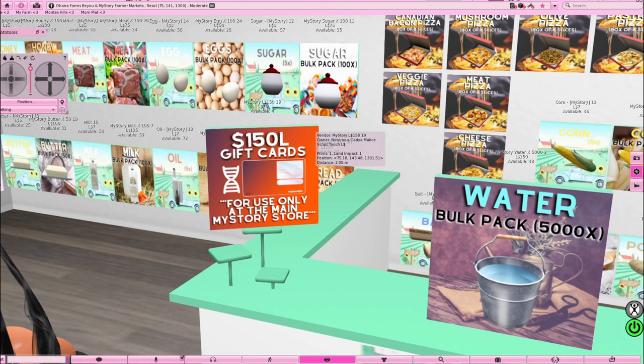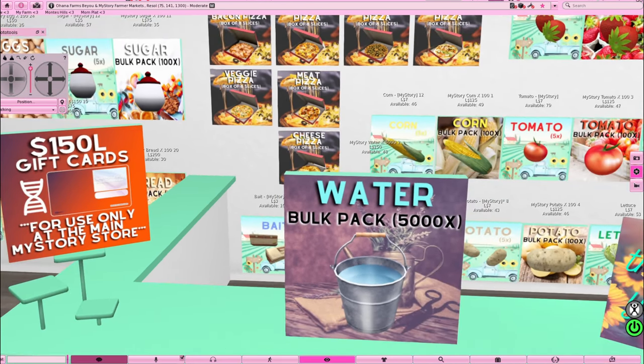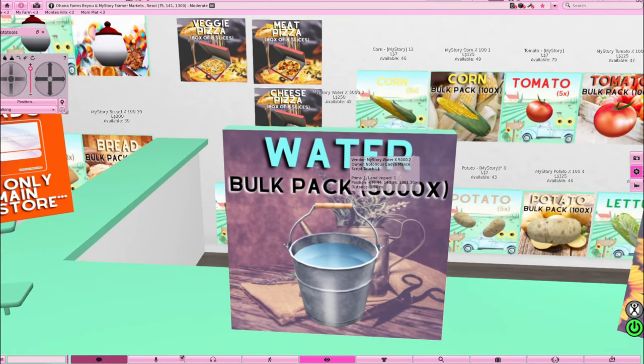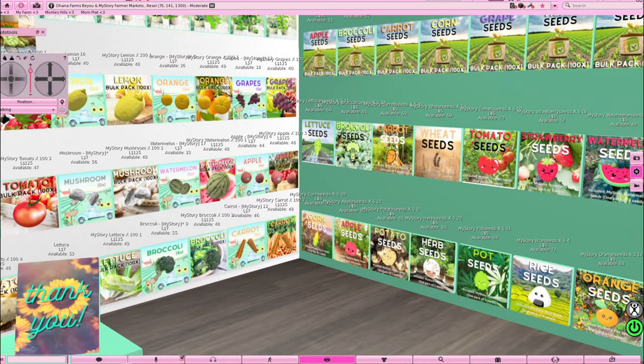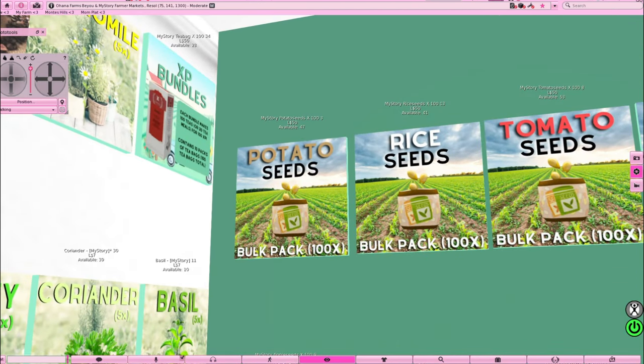They only have four gift cards left — yesterday they had about 15, so people are really coming in and buying. They also have water: a pack of 5,000 units of water for only 250 Lindens — compared to a water well with 1,000 units for around 100 to 150 Lindens. Come get 5,000 waters for 250! And then there's my favorite wall — seeds at the main store are expensive, you get 50 seeds for 100 Lindens, but here you can get 100 seeds for 50 Lindens.